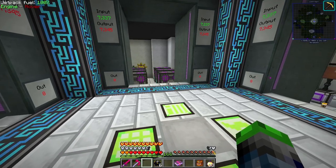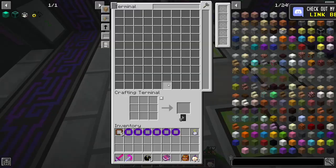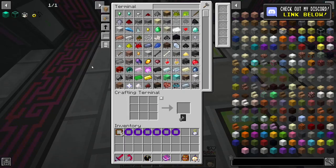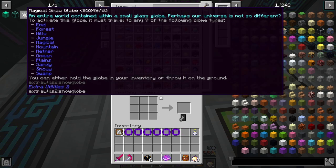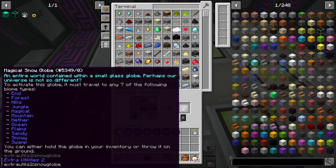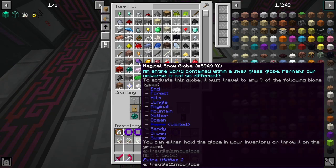What we're gonna do is get into some quantum quarries today, which will allow us to basically simulate any dimension we want and theoretically mine from it. We need to get these magical snow globes - we're gonna need a total of six of these because we're doing six different quarries and you need one for each quarry.